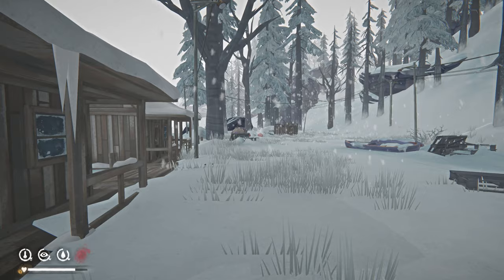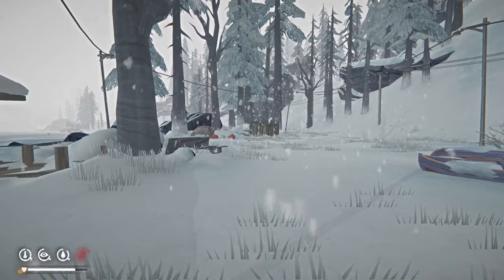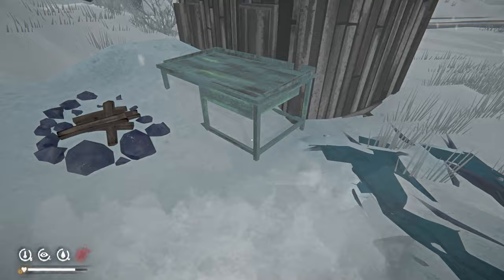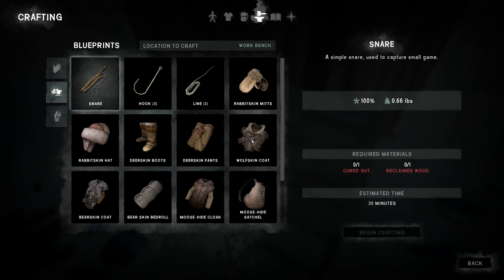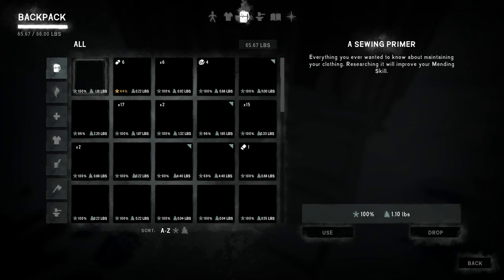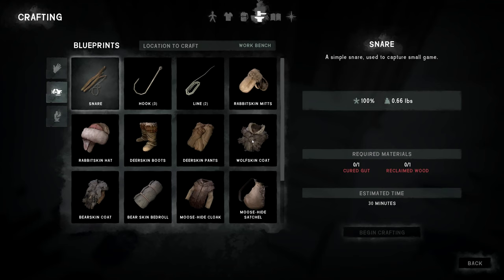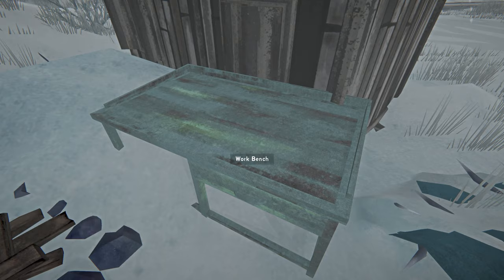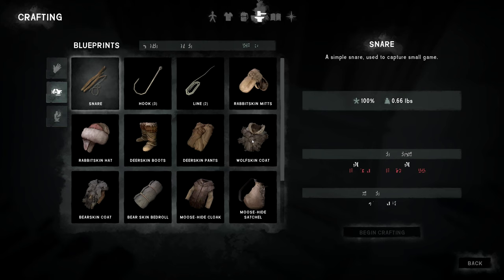11 degrees — not too bad. With this coat I should be able to stand out here with a little more confidence. Let's look — it says 53 minutes. Now let's try dropping the hatchet — 38 minutes, there you go, it does work. Now if I pick it back up and drop the knife, it should be 53 minutes again. Yep, 53. I heard the bear — we should be cautious.